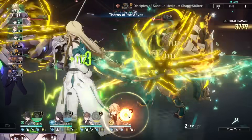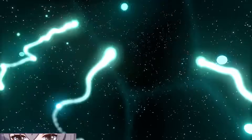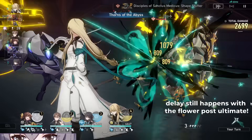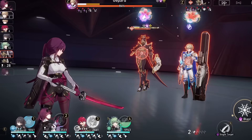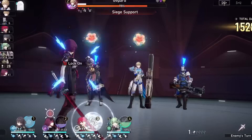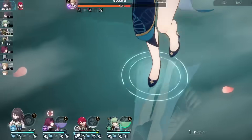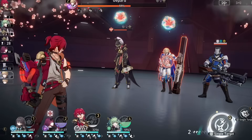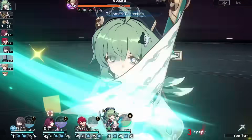Two things to keep in mind: her ultimate only lasts for two turns, and enemies cannot be inflicted with Rebloom again until they recover from being weakness broken. But one thing that's pretty cool about Rebloom is that it stays post-ultimate, so if you don't break an enemy prior to the field going away, the Rebloom effect will remain on that enemy. Plus, damage over time status will occur on an enemy even if they are delayed, so this is going to be even better for Kafka mains.